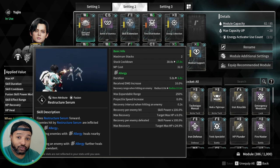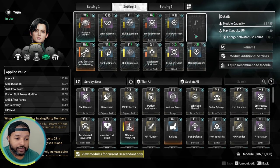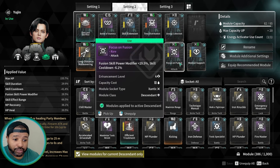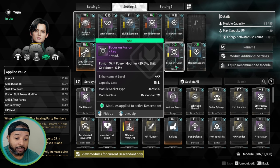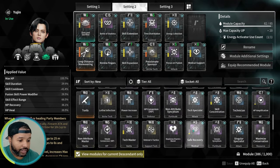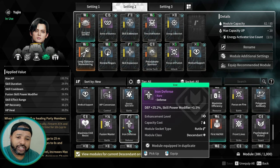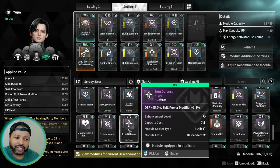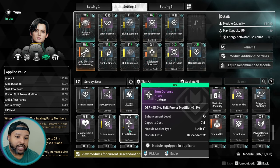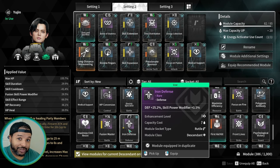We got it this morning, I tried it out, and it's really potent. As far as the changes in the build, you're only changing out two slots. I had to recrystallize because I had the wrong slot. You're going to focus on Fusion, which gives you additional cooldown on top of Fusion Skill Power Modifier — which is what this scales off of. Then the last mod is Iron Defense, which gives you at max 89 additional defense on top of, I believe, 8% additional Skill Power Modifier. That solves the question about additional defenses.